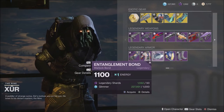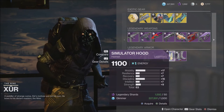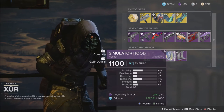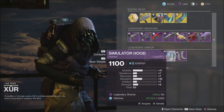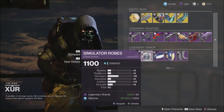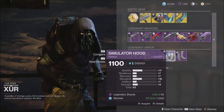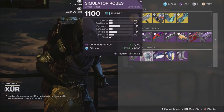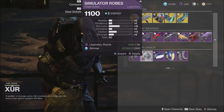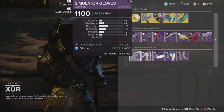Make sure you check out the legendary armor he has to offer every week no matter what character you have. You might find a couple of good pieces, especially if you're newer to the game and looking for higher stat roll pieces. I'm here on my Warlock. The two best pieces are probably the helmet, which is a 63 roll, and the chest, which is a 60 roll. The helmet's not bad for discipline and the chest is decent for recovery, so those will be pretty good pickups. If you're on a Titan or a Hunter, make sure you come check each one of these out individually per character — you never know what Xur might have to offer.